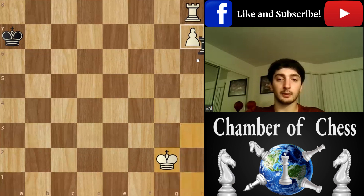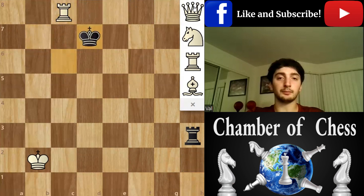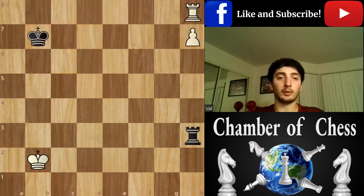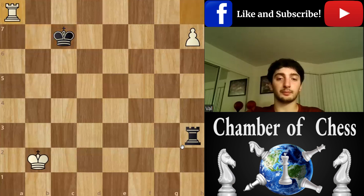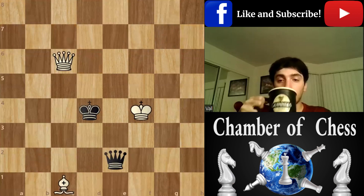The point is here like this — but the moment the black king gets any closer, obviously if it goes here it's going to be check and queen. It's just a neat trick, the only way to win. And that leads to our next example.